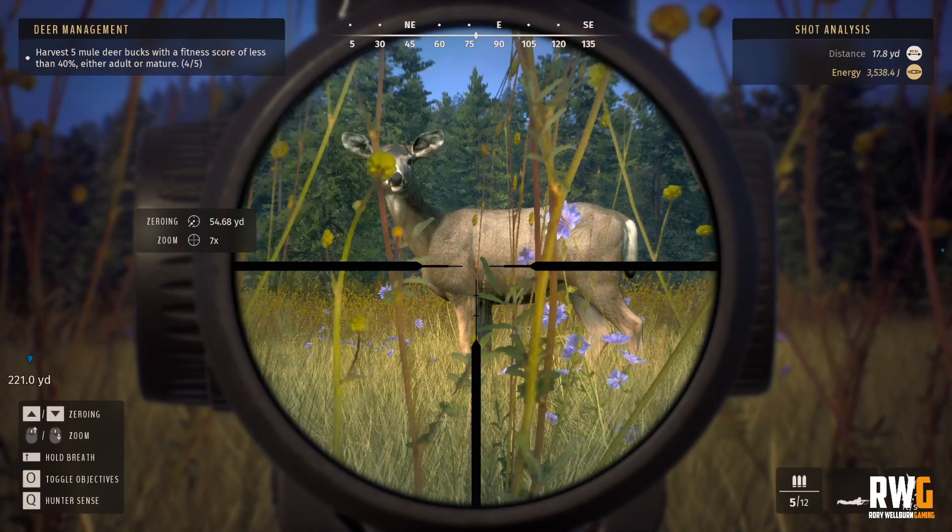You can see where that red dot is now — this is what is called behind the shoulder. Exactly where that crease does run, you can see just from the top of the chest, behind the leg, a dark stripe running down all the way to the bottom of the body. That is the place where you need to be putting the shot. At the top of the leg, basically straight behind onto the body — this is where you are going to go straight through and get that double lung shot.